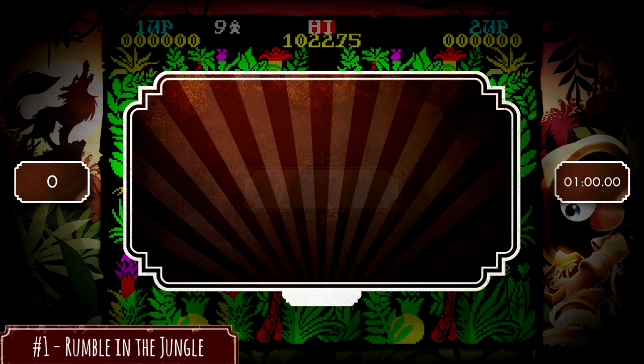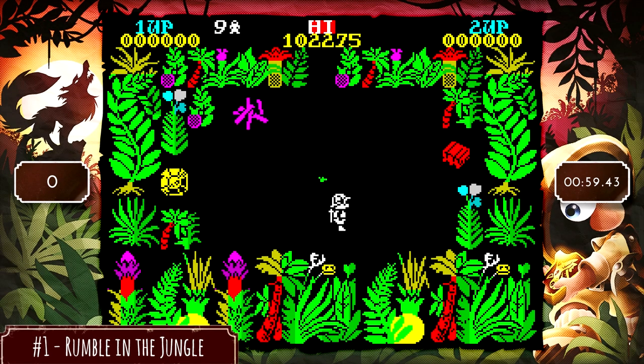Hey everybody, welcome to Rare Replay, where I'm going to show you the Wolf Down achievement. To get this you have to complete all of the snapshots for Sabrewulf. This first one, Rumble in the Jungle, you need to get 5,000 points in 60 seconds.